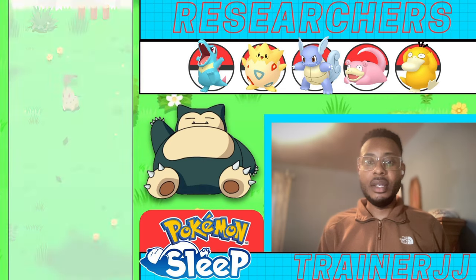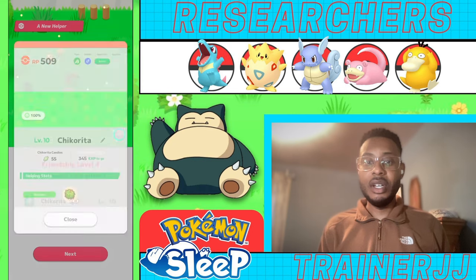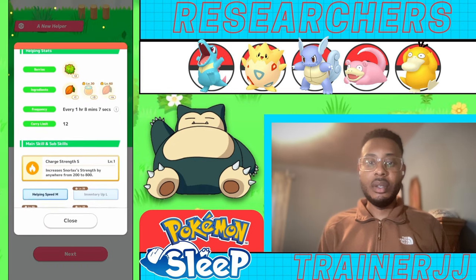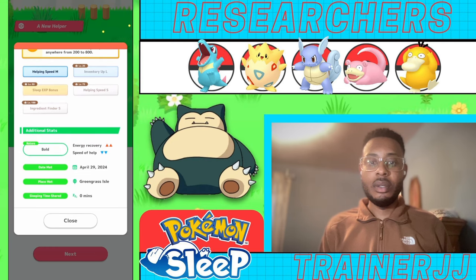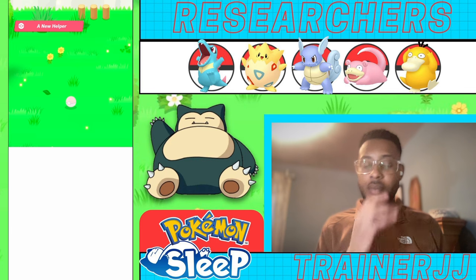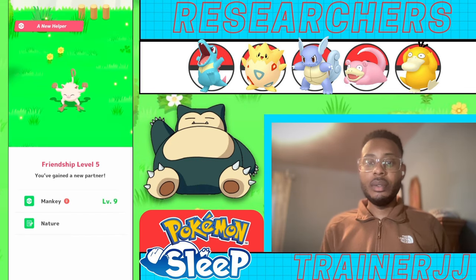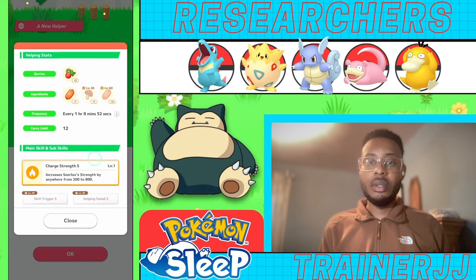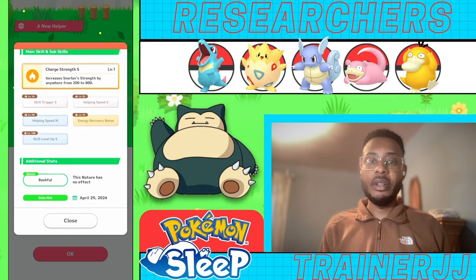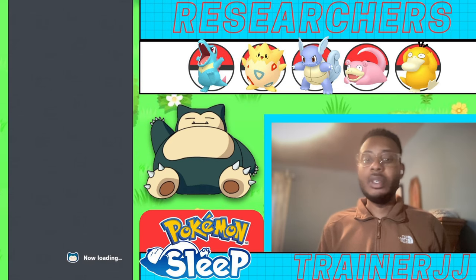Let's have a look at Chikorita here. Chikorita is level 10, Bold nature — Helping Speed, Sleep EXP... it's got Berry Finding. And Manky is level 9, Bashful nature.